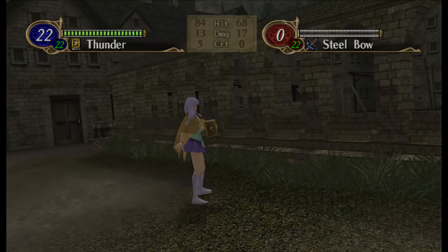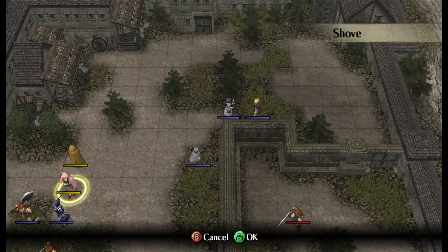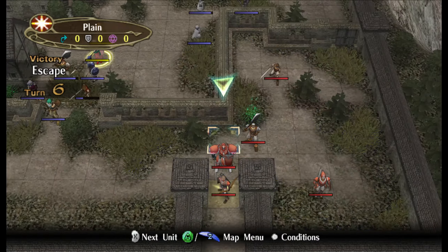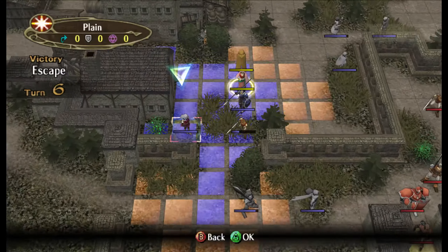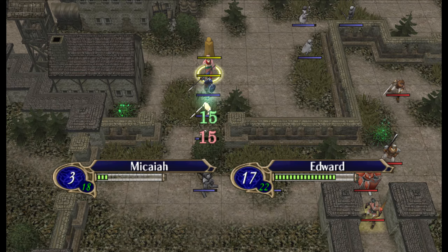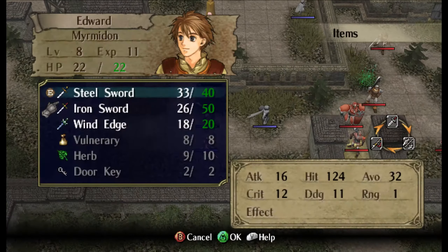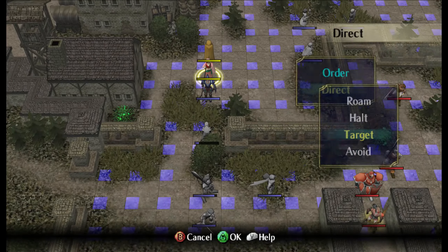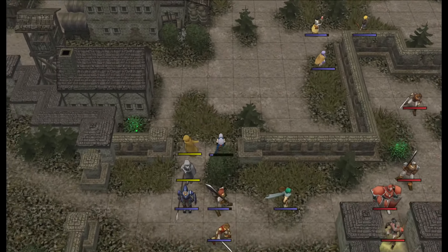Good job Ileana. Alright Leo, as the most expendable of the Dawn Brigade, I don't give a french fried anything about you. Soth, go ahead and tank. Sacrifice - give Edward some HP. Oh snap, I should've equipped the wind edge. I was a fool!